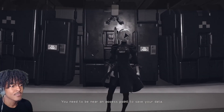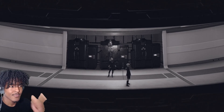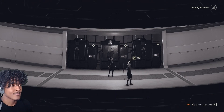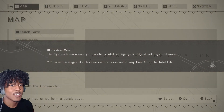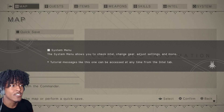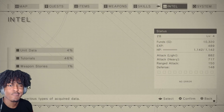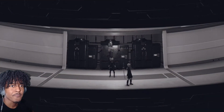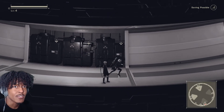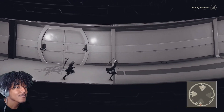The game tells you: you need to be near an access point to save your data, and you can see access points on the close-range map. Be sure to save often. I got mail — how do I check my mail? The system menu allows you to check intel, change gear, adjust settings and more. Okay, we'll figure out the mail later. Let's go to 9S. Oh, this is how you save — I should have been listening.